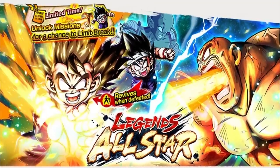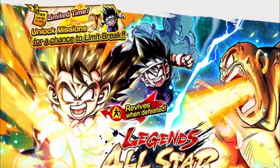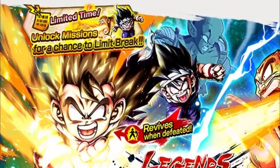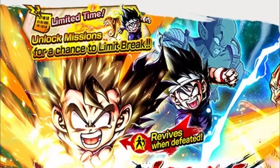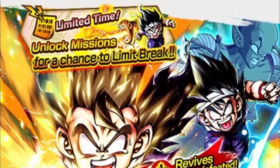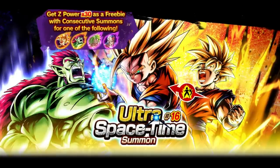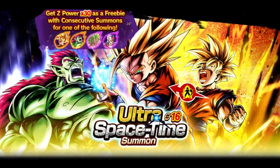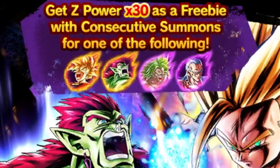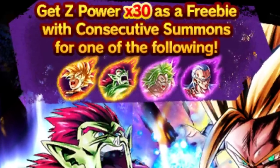All-star banners basically replaced the Ultra Space Time summon banners. A special perk the old system had was giving out free 30 Z power for each multi you did — a small pity system for 1% sparking banners. The new all-star system requires you to summon the featured unit first, then you can purchase a mission plan for more Z power. The old system gave a chance to get the featured unit within 4 multis if lucky, then Z power them up to your desired star level. Comment which system you like better.